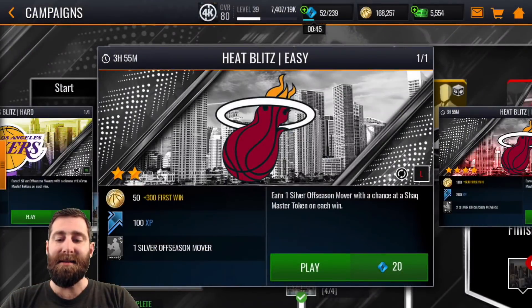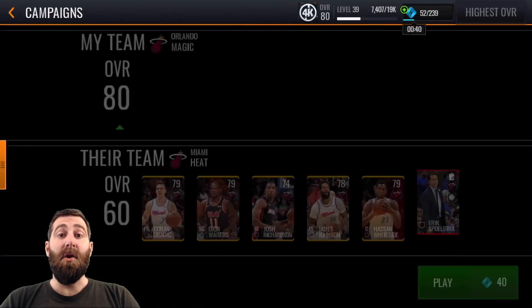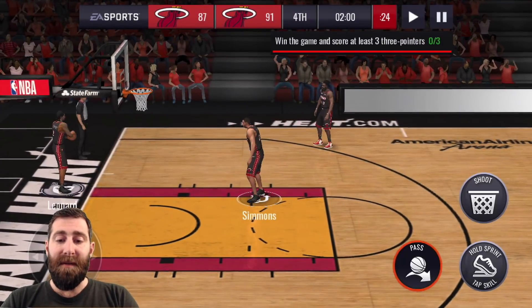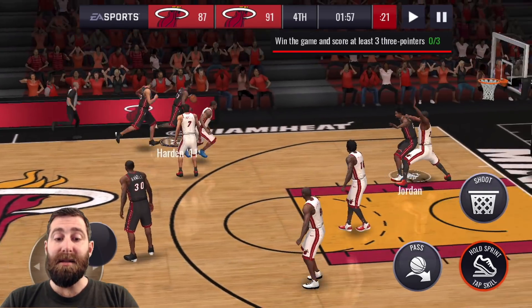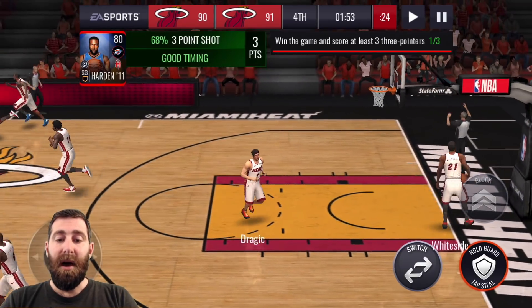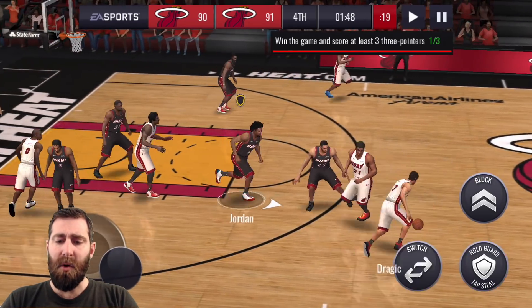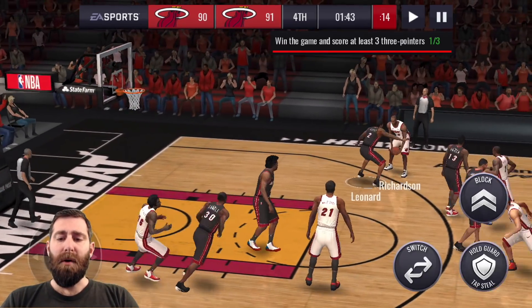We'll move on to that 600 coin first win bonus. This is a 5v5, so it does take a little bit longer to complete than the LeBron hard blitz event. We need to win the game, which is a two-minute game, and score at least three three-pointers. So we can hit the three pointers — we've got plenty of time to hit three of those. I don't think winning the game will be an issue either.